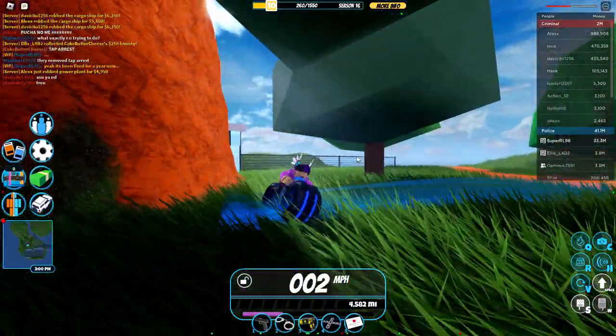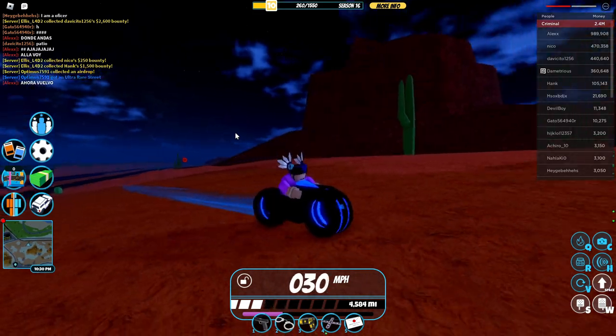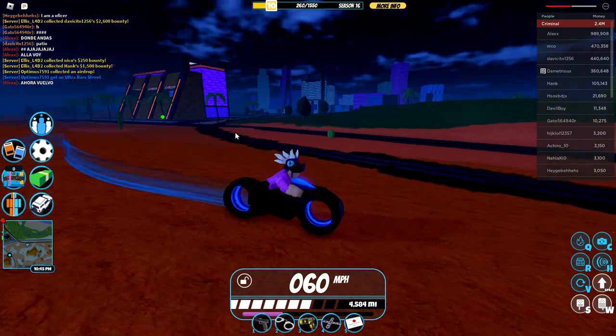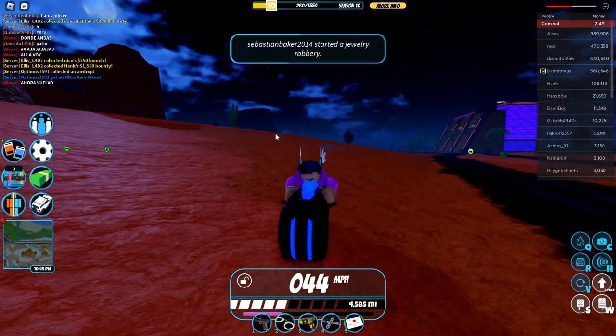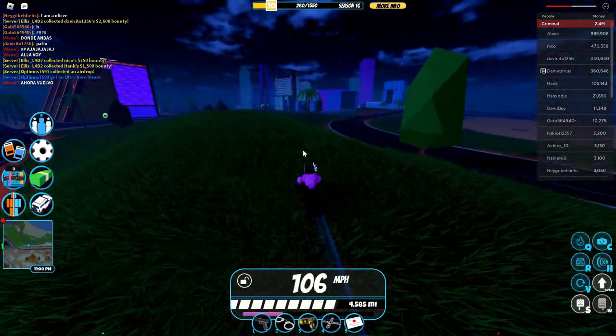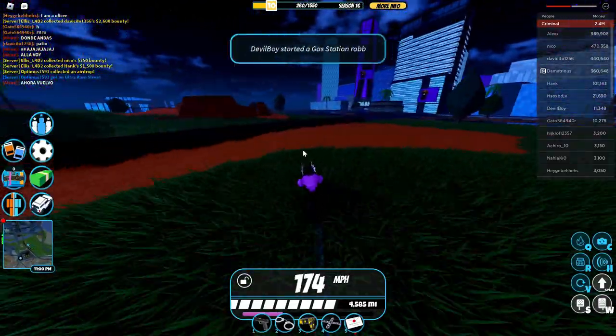Another really cool thing about this glitched volt bike is if you like doing ramps, it's much easier to ramp this version of the volt bike. I don't really know why this version of the volt bike was removed and replaced with the version we have now, because this version is much much better — easier to control, I believe it's faster as well, and it's able to go over mountains.